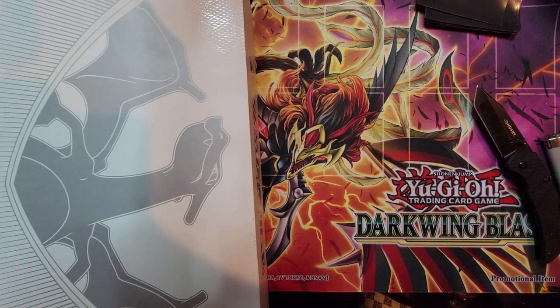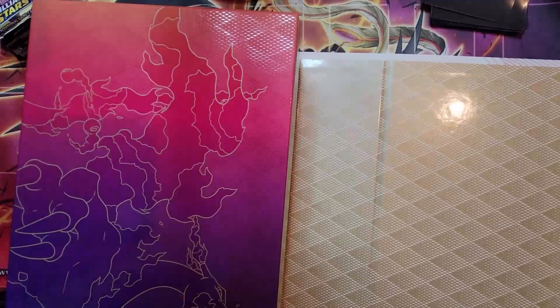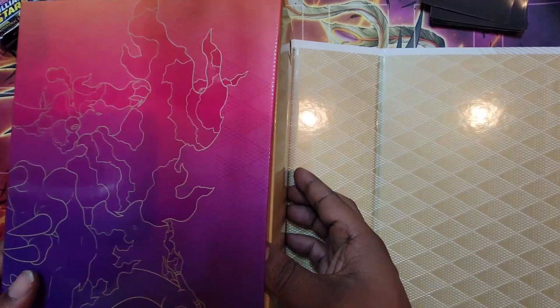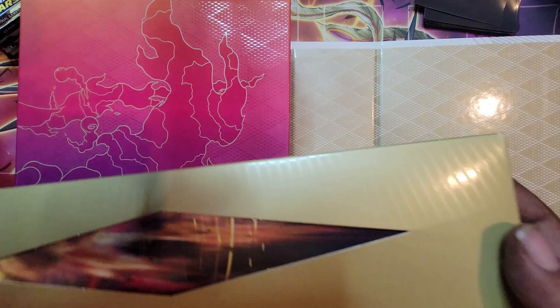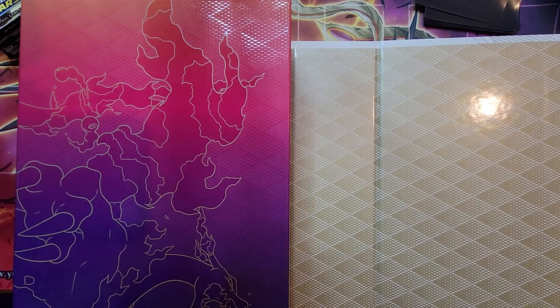Oh, let's see something here. Oh, look at that. That's nice. I can't open it. This is my first anniversary box type deal. Okay, that's the mat. Oh, I got another mat to use now. Hey, that's cool. We're all pretty much seeing the mat.